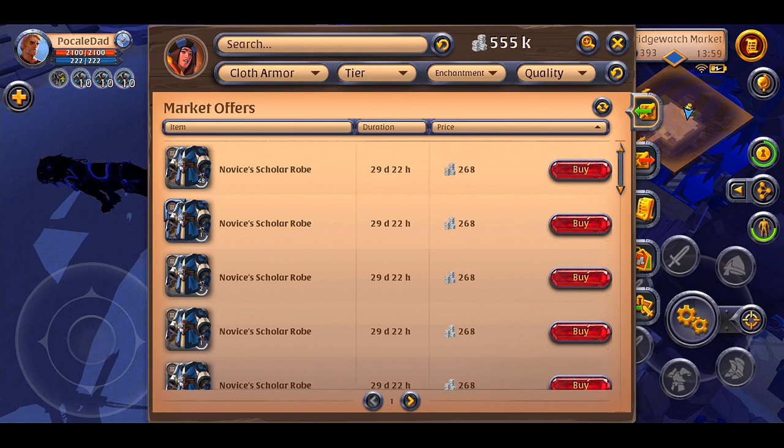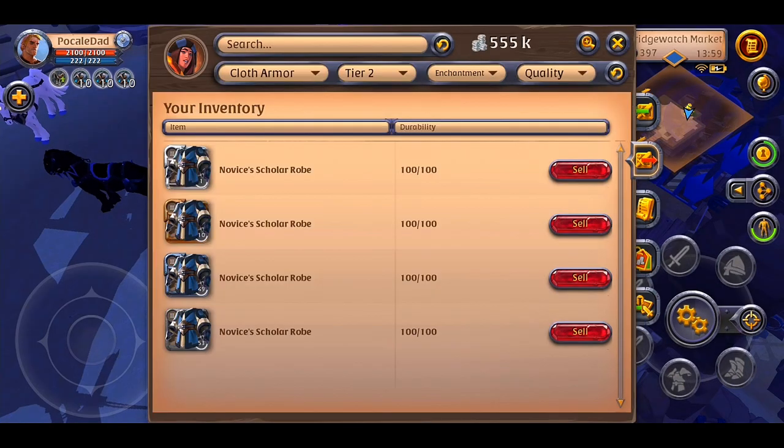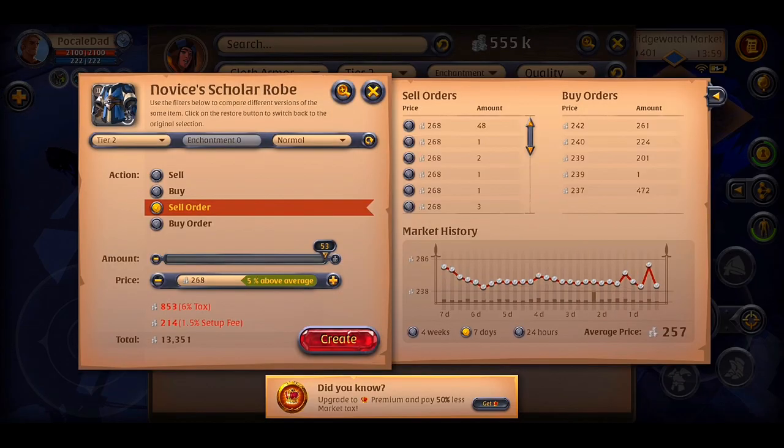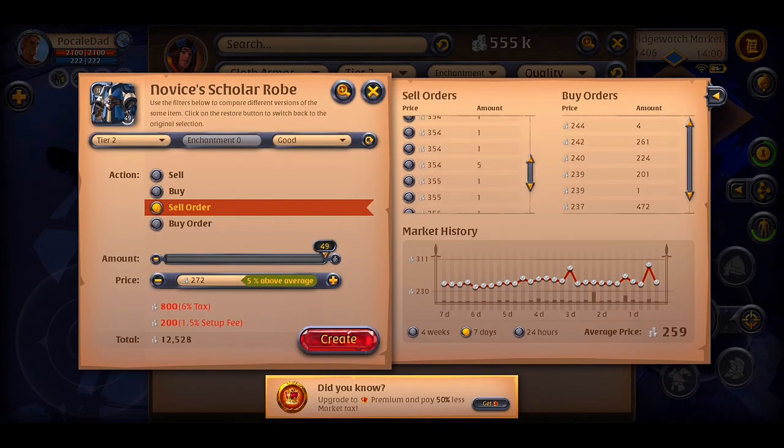We'll sell them as a sell order using the seven-day graph. If you don't know how to use sell orders, you can watch our video where we explain how to use this feature — I'll put a link in the description. So guys, that was it for now. I hope you enjoyed this video. If so, don't forget to push the like button, and as always, all the best.